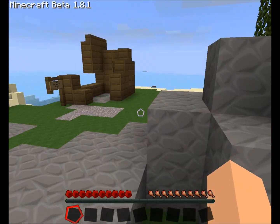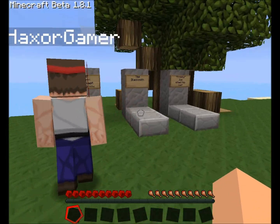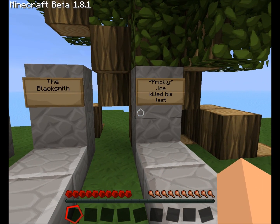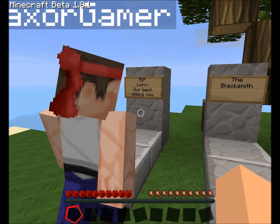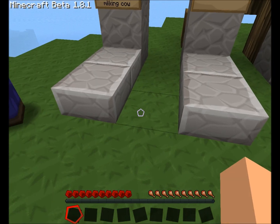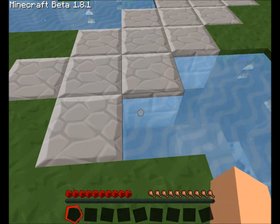There's some signs over here, let's check it out now. Oh, there's a bridge right there. Someone died. Blacksmith, Prisley Joe, killed his last... our best milking cow. Man, that's a very important thing. I want to have a look at what's underneath that.